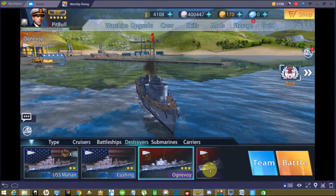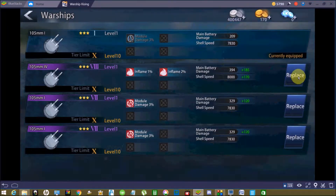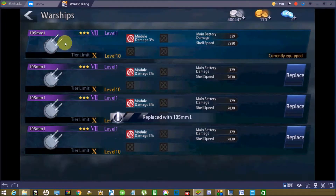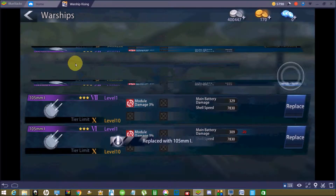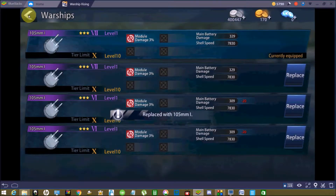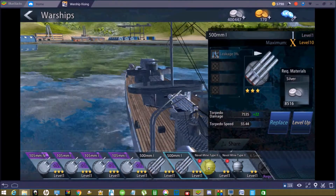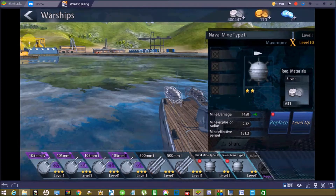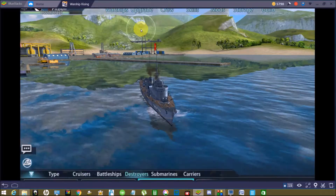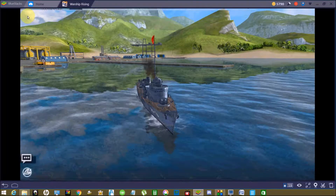Sliding over to the receiving destroyer, I'll place those weapons on this ship accordingly. Because there were extra purple-stage guns available, I was able to add those. The same thing would apply further down the line — replacing the mines by stripping them off the source ship and then replacing them accordingly.